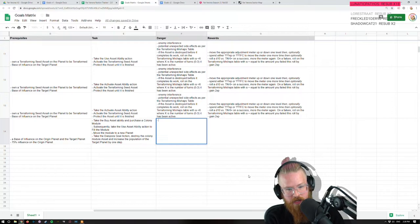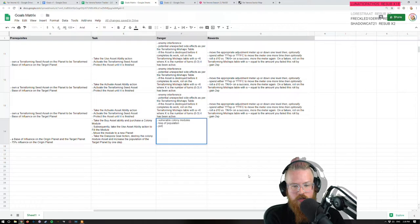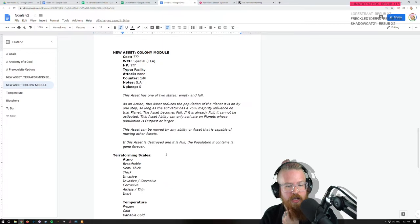Cool. I think that's it for increasing and decreasing population — it's one thing in the goals matrix. Diaspora: move population from one planet to another. The danger is vulnerable colony modules, loss of population, potential damage, destruction, and theft.